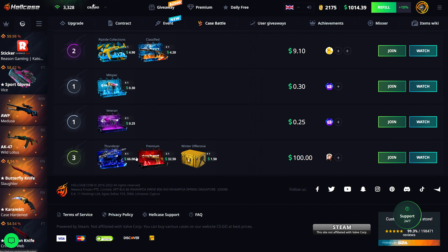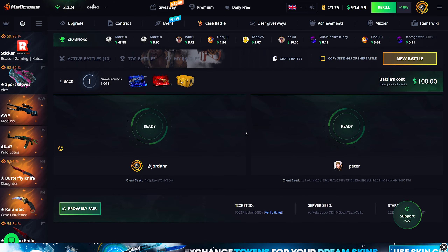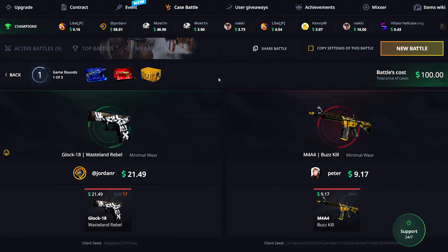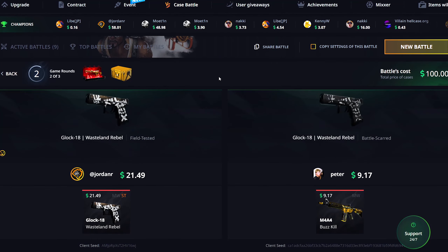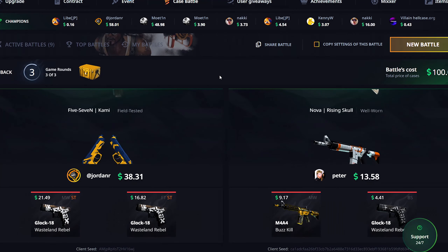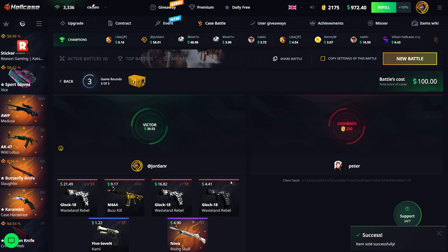We're starting off with a $100 battle — a Thunder Case Premium and a Winter Offensive. I don't know why they threw the Winter Offensive in, it's only a $1.50 case, but it could be the decider if we tie. I'm starting off in the lead but that is a terrible pull from the Thunder Case — it's a $60 case and it paid $20 for me and $9 for them. I'm going to win the battle but lose money. That was not good. $58 back — I'll sell that and we're back at $9.72.